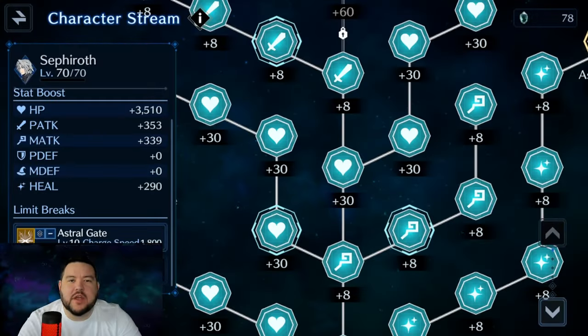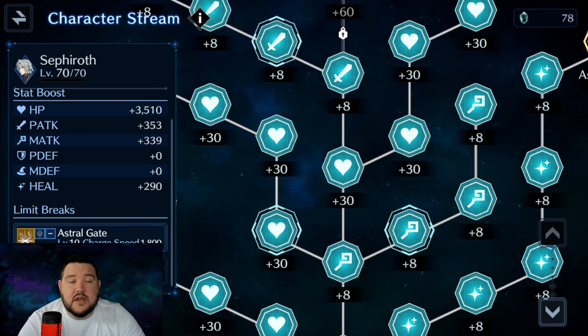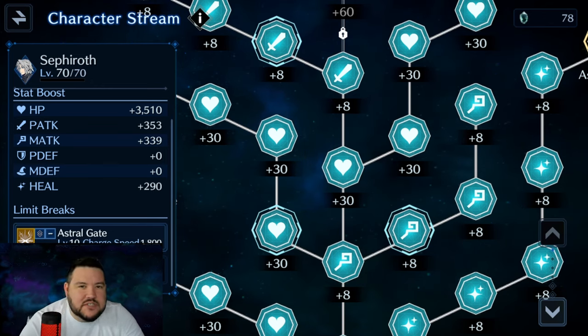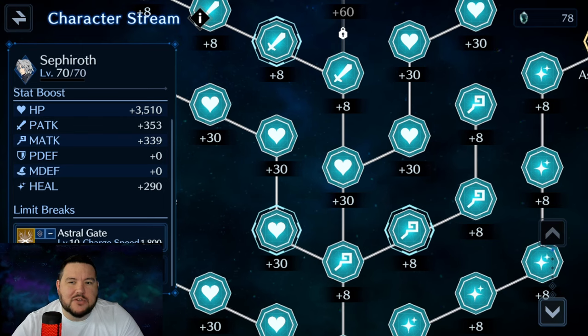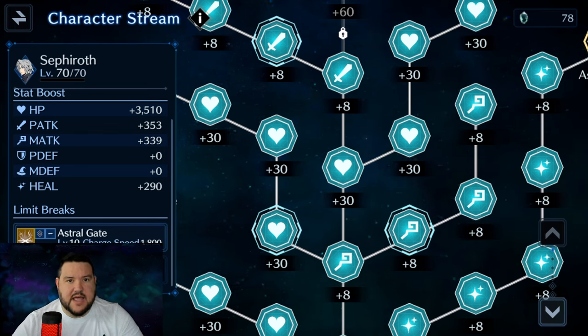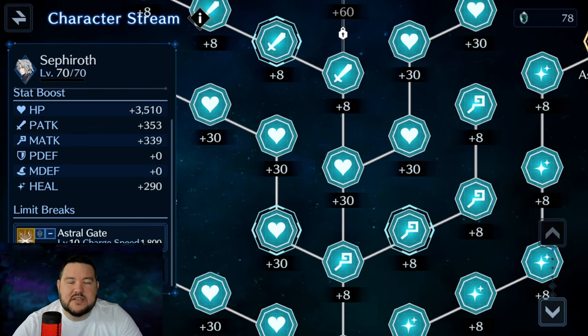Hey everyone, it's Nightlight9, and in this video we're going to go over the difference that five levels can make for your characters and a team, just so you can get an idea of how much stronger you're actually getting. We'll look at a side-by-side comparison of level 65 versus level 70 characters, what stats you gain before the stat stream, the stat stream itself to prepare for the level 75 uncap coming in about four or five weeks, and then we'll go through the events and tidy up some things everybody should know.